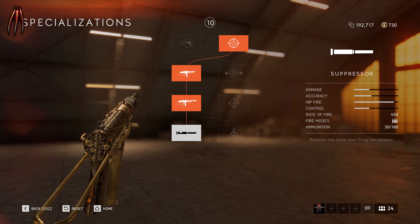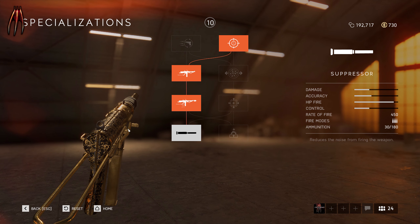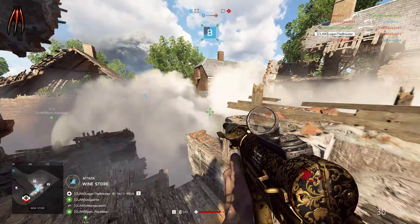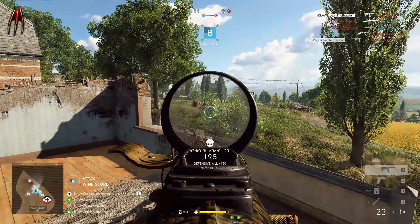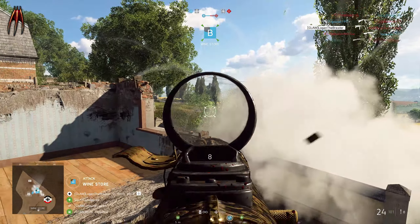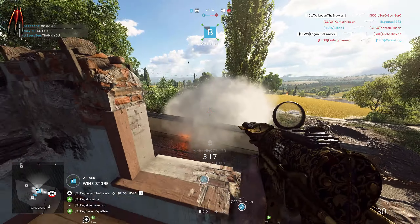Last is the Suppressor. It suppresses the sound of the weapon, and also the first bullet that hits your target won't give away your position. You know when you get shot, a red marker appears showing the direction the shot came from — but using the suppressor on the Grease Gun removes that indicator for the enemy. This goes for every suppressed weapon in the game.